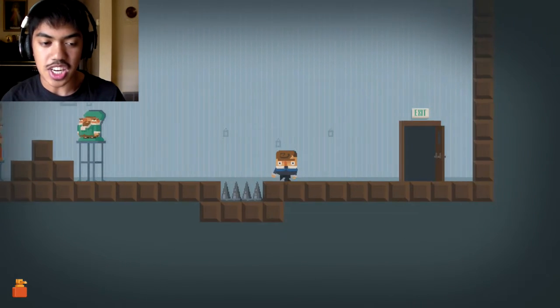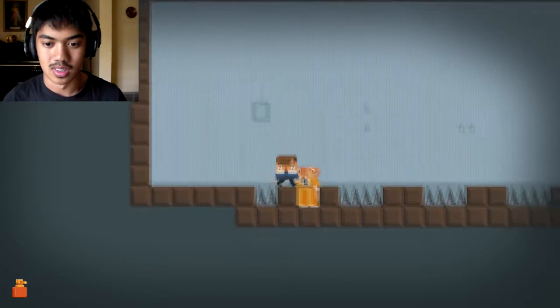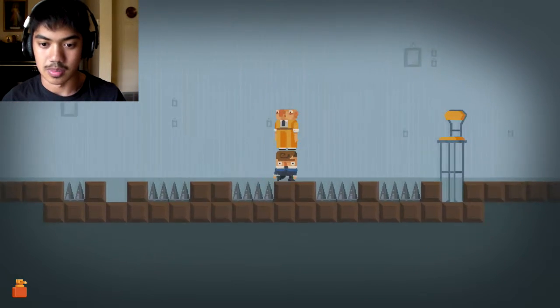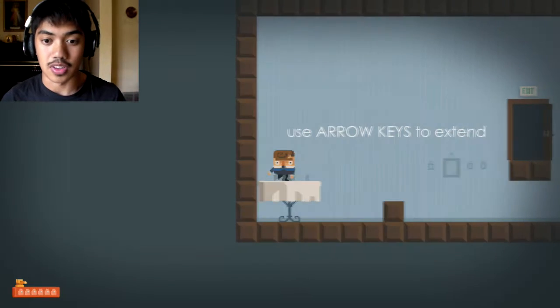Je veux, merci. De rien, monsieur. Alright, exit right there. Croissant baguette. Good lord. So you have to bring you all the way over here. Why is your seat all the way on the other side of the spikes? Magnifique. Magnifique. Fantastique.